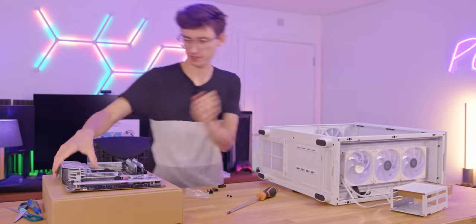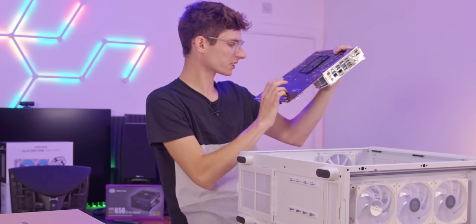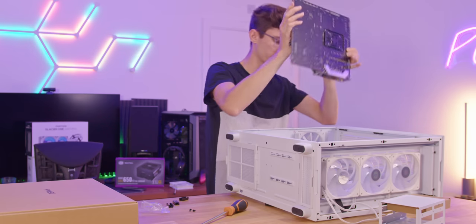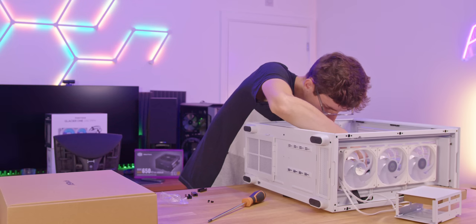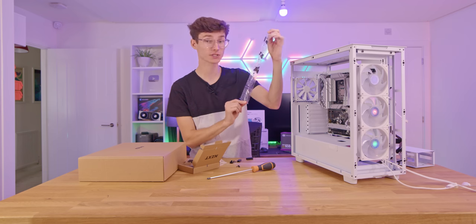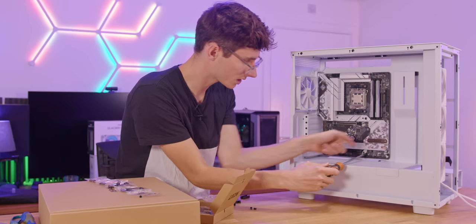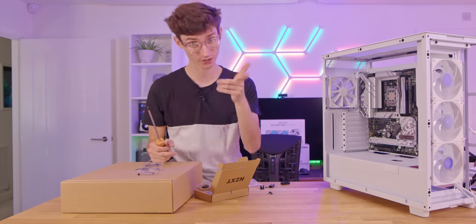Let's lay the case down flat and grab our motherboard, which has a pre-applied backplate. I've discovered this particular motherboard is really quite sharp in places — be very careful. The screw bags are labeled but don't actually tell you what they're for, though it should line up with the manual. Fix it down into place — keep your PC flat when doing this yourself. The screw holes will vary depending on the motherboard form factor: ATX, micro ATX, or ITX.